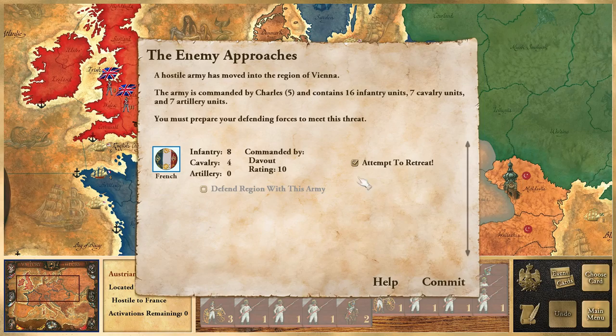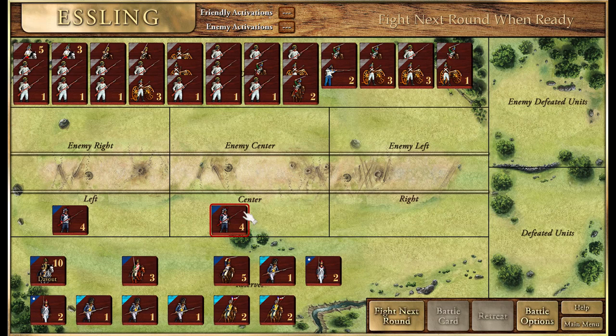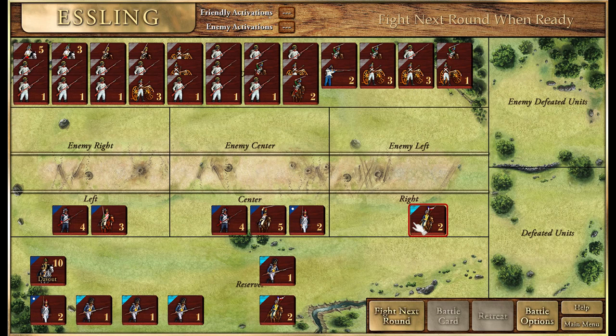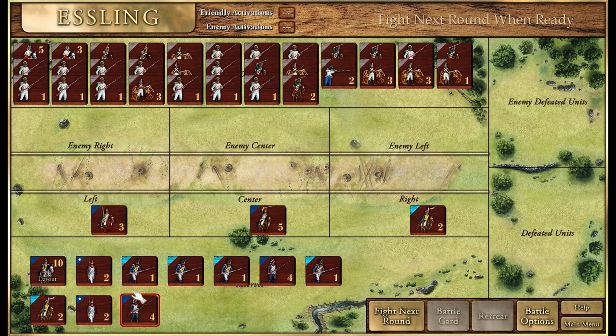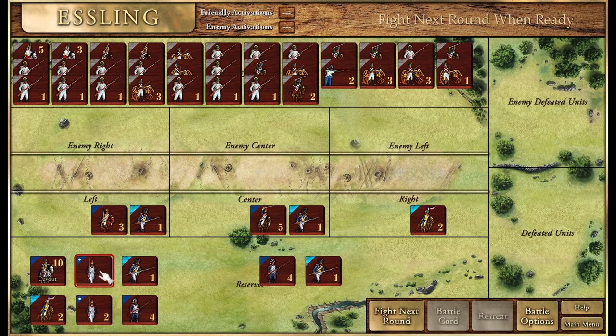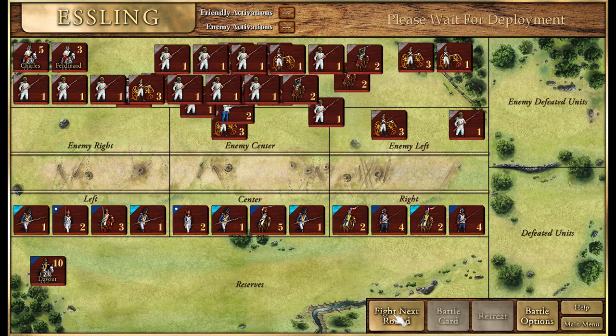We fail to retreat - we have no artillery and the Austrians have tons of artillery. I was talking too much about how they play themselves and now Davout is in a very bad position. He's got some Old Guard units, cavalry, and some Polish Lancers. We should mix the poor units with the better ones - heavy cavalry with some of these, poorer cavalry with the good units next to them. The enemy has lots of heavy artillery.